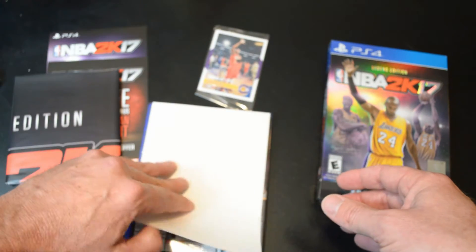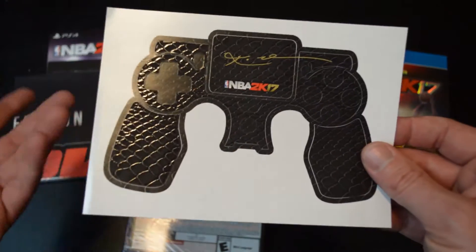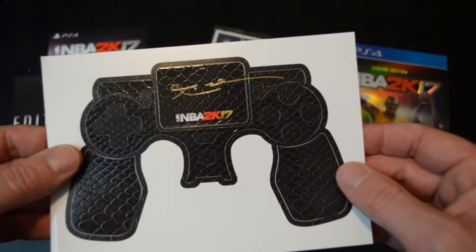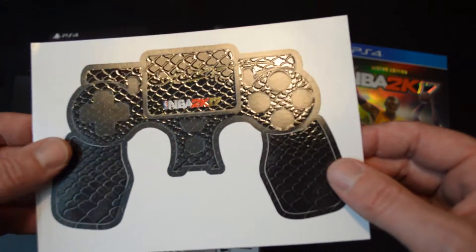Then we got a sticker — oh, that's kind of lit, I didn't know that was coming with it. Since I got the PS4 version, these are stickers to go on my PS4 controller with Kobe's signature and NBA 2K17. That's pretty badass. I actually didn't know that was coming with it — I don't know if I'll use it or not, but it comes with it.